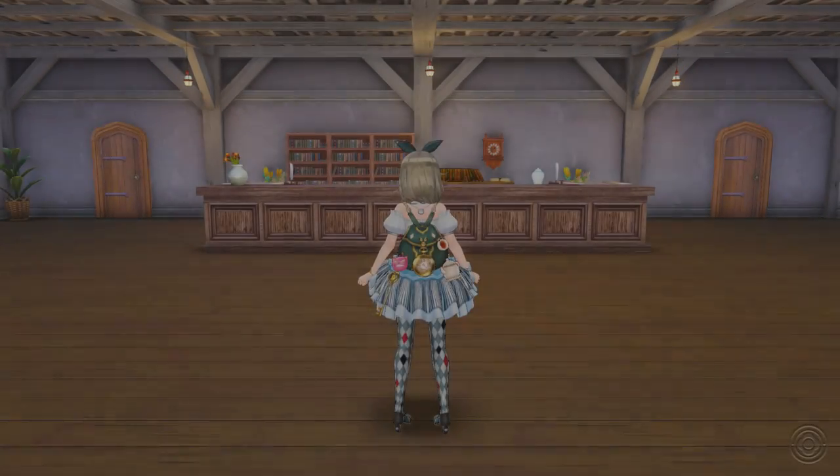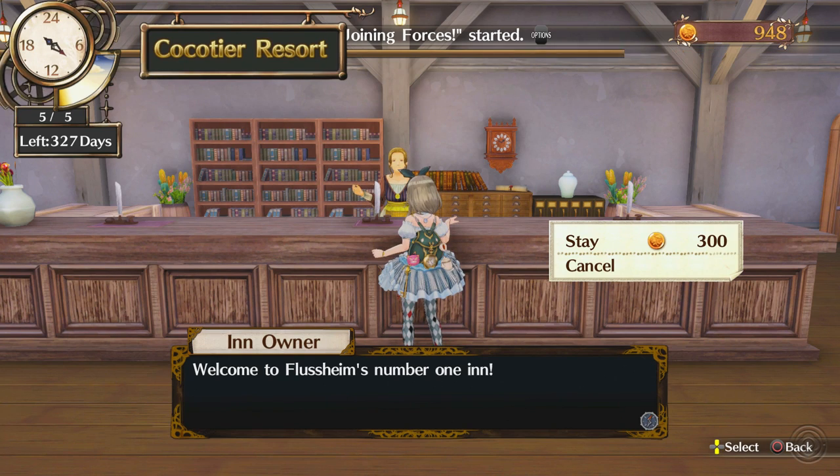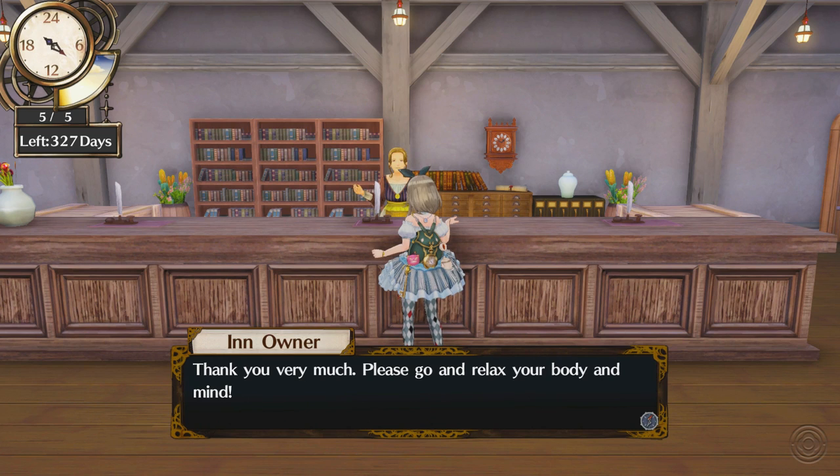Do I have enough money right now though? Might be worth doing it since we've got the option. Welcome to Flussheim's number one inn. But I've only got stay as an option — I haven't got the luxury option or whatever it was called. Thank you very much — please go and relax your body and mind. We'll stay, we'll see what happens.